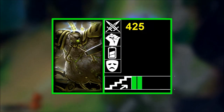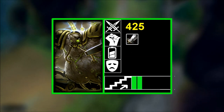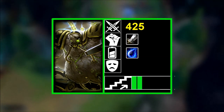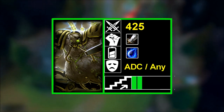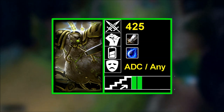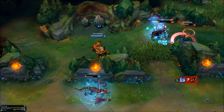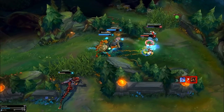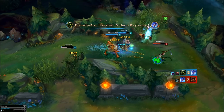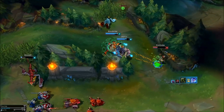Now I'll cover an overview. Range: 425. Main damage orientation: AD. Mana. Main role: AD Carry, or any lane. He normally mains AD Carry but he can go mid and top. Overall skill cap: low. Urgot is an immobile caster-based AD Carry and one of the strongest early-game lane bullies in the entire game, having the ability to attack his target and reduce their damage.